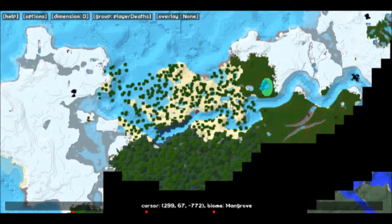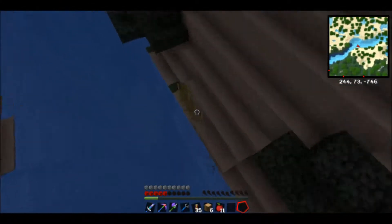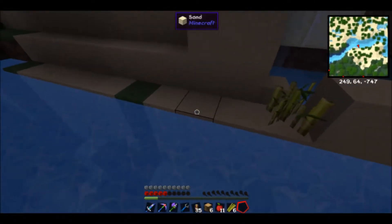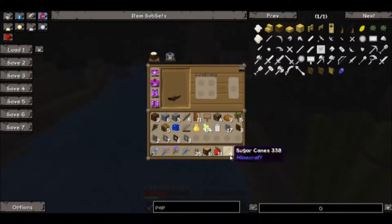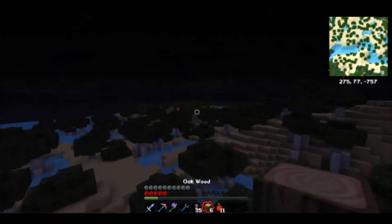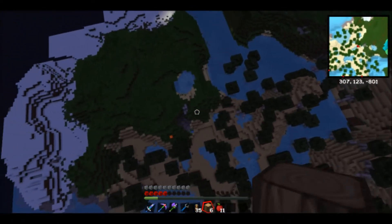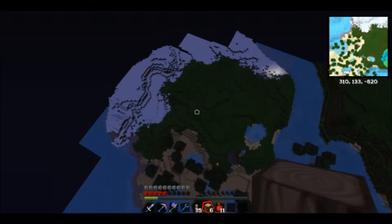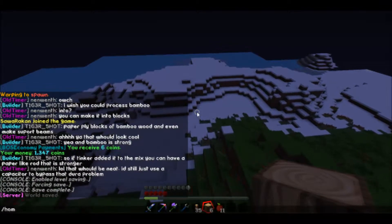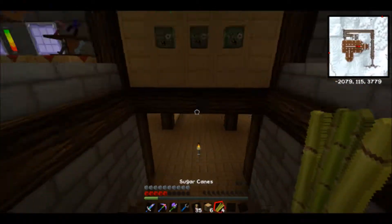I've actually not explored quite that far from where I was last time. I just went across this ocean and I found some sugar cane down here, and this — what's it called — mangrove. So I'm gonna take some, but replant them as well, because I'm not a mean person. I'd like to do the same thing with the hives, but the hives you can't replant unfortunately. That would make it way too easy to make bees. Technically you could, but I'm not gonna go there.